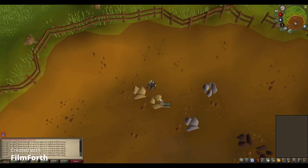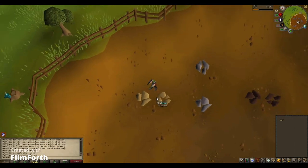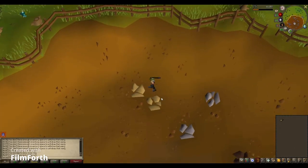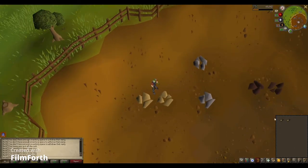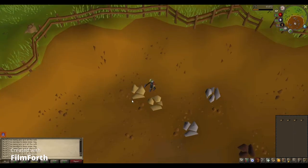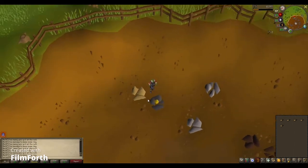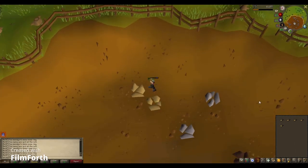Okay guys, here we are. We are going to be mining some clay, and what this does is bring out money because members need soft clay. To make soft clay, you use a bucket of water on each piece of clay, but you keep filling the bucket up. You can make a lot of money this way, and I'm going to show you what you could do in one hour of mining clay.